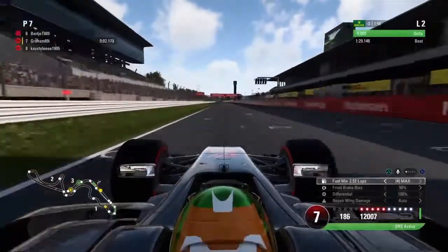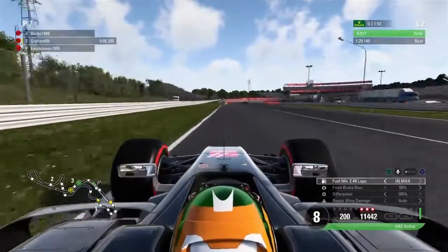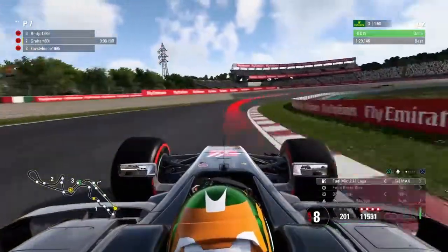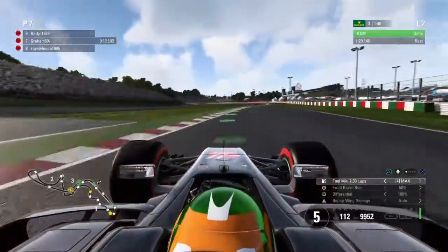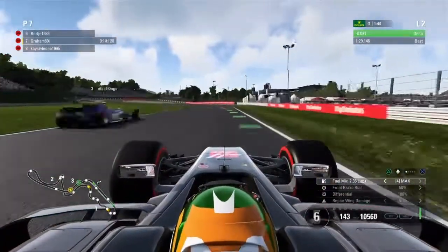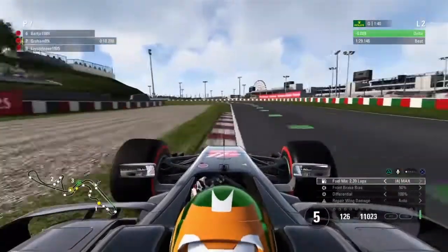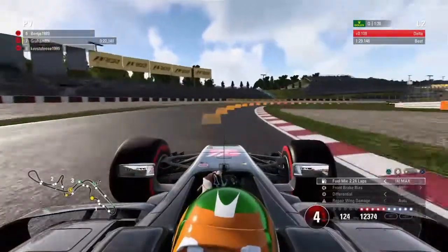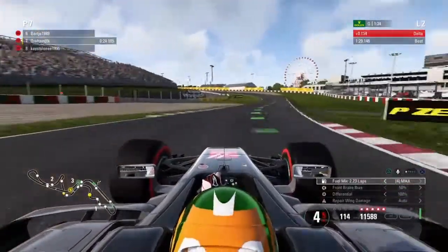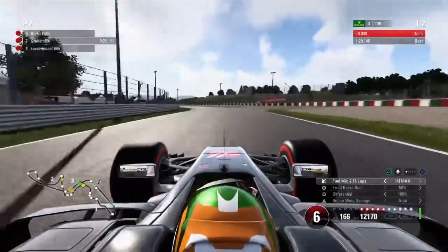I'm going to take you on board for a lap around Suzuka and show you the do's and don'ts. Try and sweep in as best you can into turn one - nice and tight. I actually got a bit of a compromised exit there, went a bit on the grass and lost time. It should be sweeping and flowing. So I haven't had the best start to this lap - if I want to improve on the 29.1 there's lots to do. Sweep through this Dunlop curve as best you can.